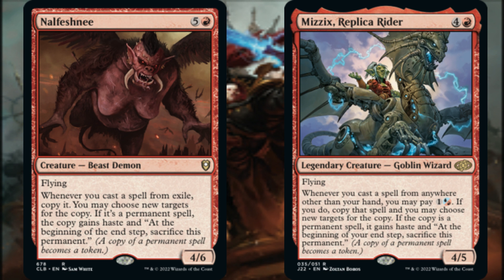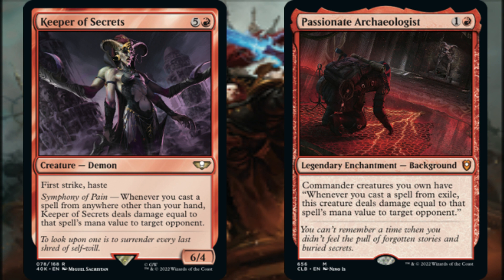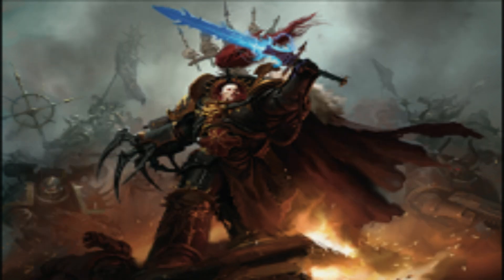Whenever we cast a spell from anywhere other than our hand, we may pay one generic plus blue or one generic plus red mana, and if we do, Mizzix's Replica Rider copies that spell and we may choose new targets for the copy. Again, if it's a permanent spell, the copy gains haste and is sacrificed at end step. Whenever we cast a spell from anywhere other than our hand, Keeper of Secrets deals damage equal to that spell's mana value to target opponent. Passionate Archaeologist gives our commander extra reach — whenever we cast a spell from Exile, this creature deals damage equal to that spell's mana value to target opponent. Abaddon is a 5/5, and dealing 5 points of direct damage each time we cascade into a spell should lead to an eventual round of good games from our opponents.